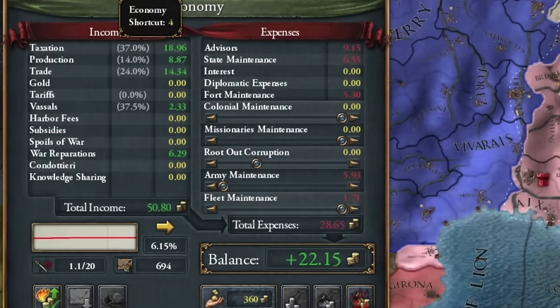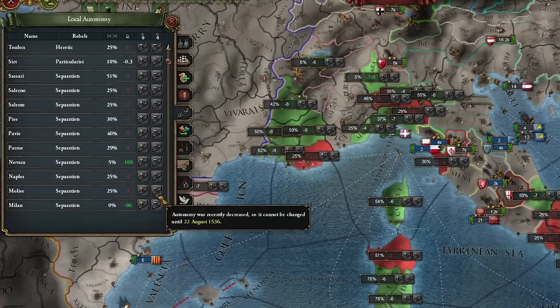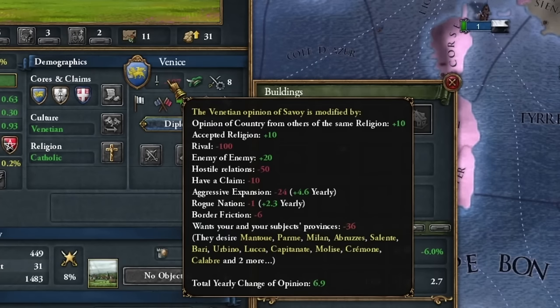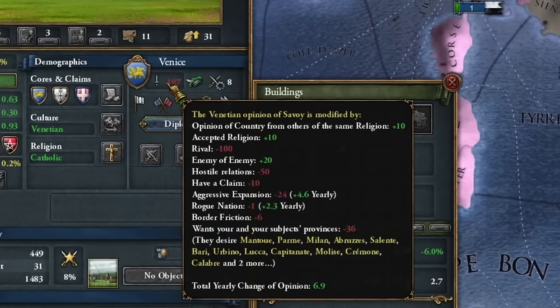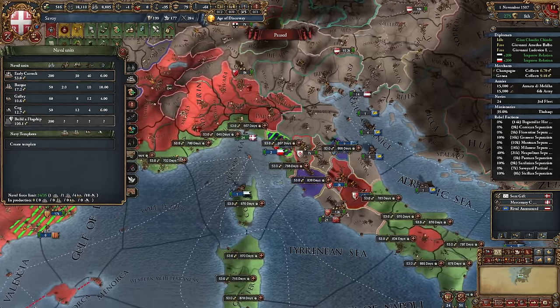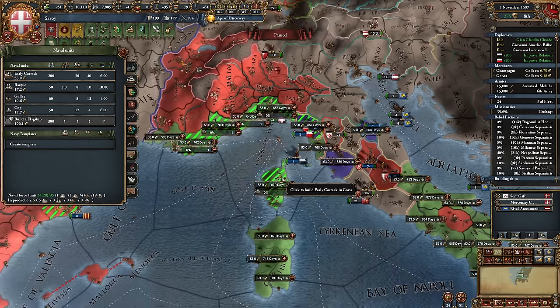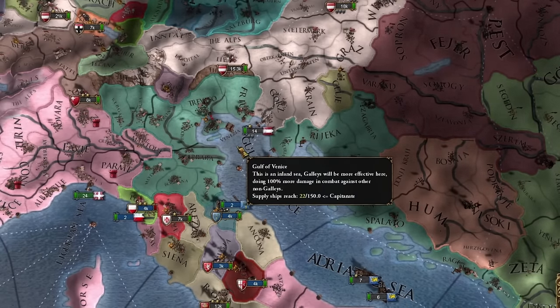I must admit my earnings are pathetic at the moment, partly because I neglected autonomy in my country. Luckily, aggressive expansion decreases very fast — two years after Aragon, practically nobody remembers it. I can finally afford to reasonably expand my fleet. We'll focus on heavy ships since we have a small fleet limit but can have more than 12 ships. This is especially useful for a war with Venice, which always has a strong fleet.